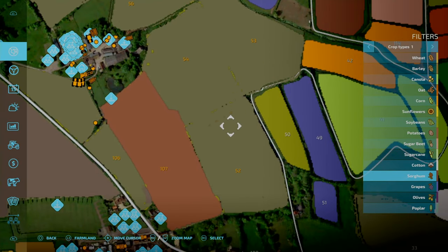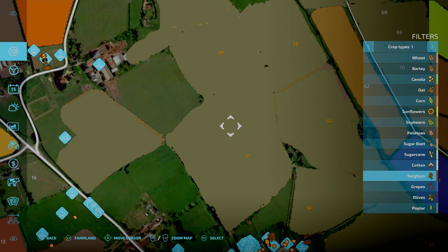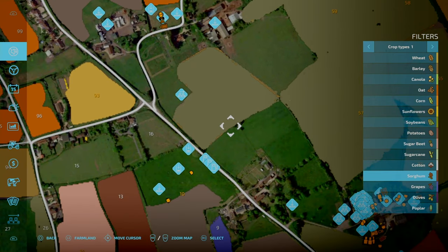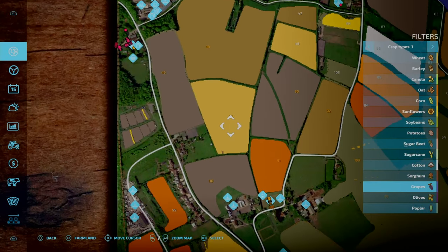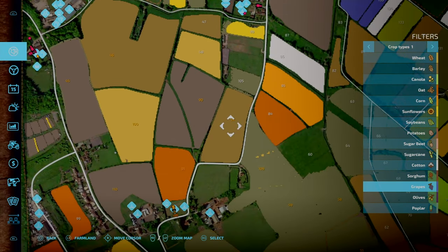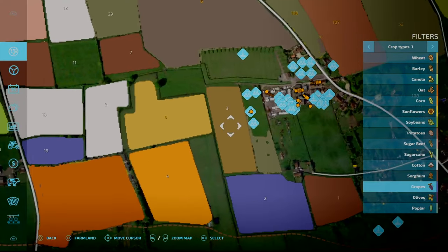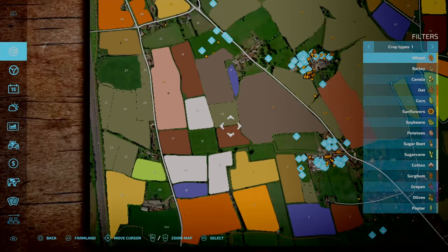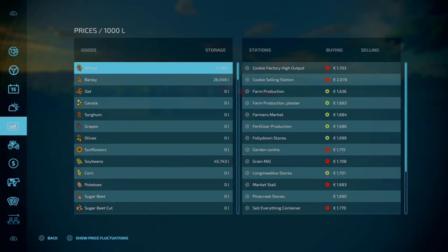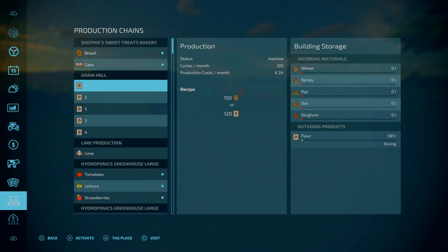My thinking is if we do Sunflower, and then for this field here we can do Sorghum, because we don't need to do any grains - we've got wheat, barley, rye, oats down here. As of this morning we are out of flour so we need to get some stuff in. We've got our first harvest next month.